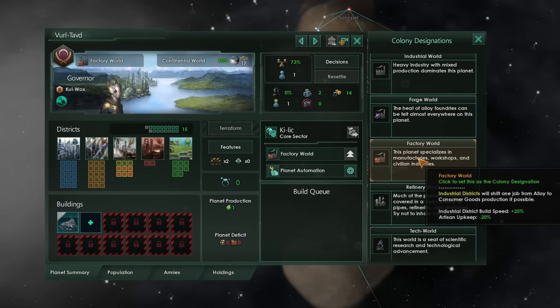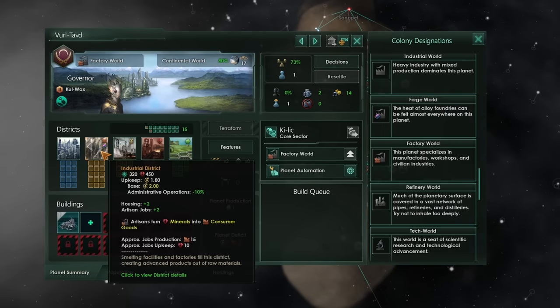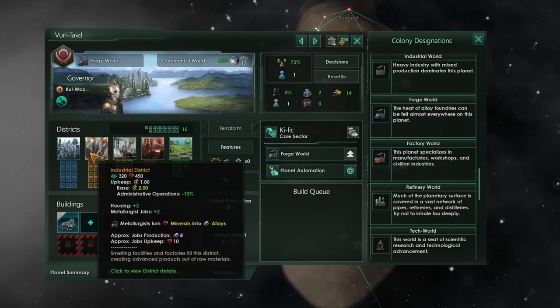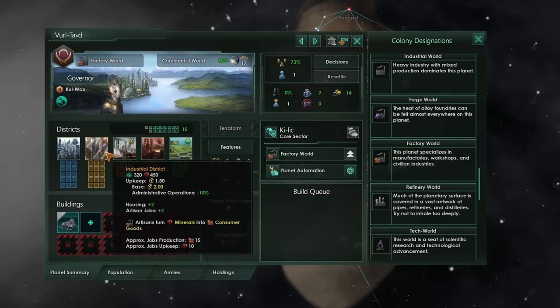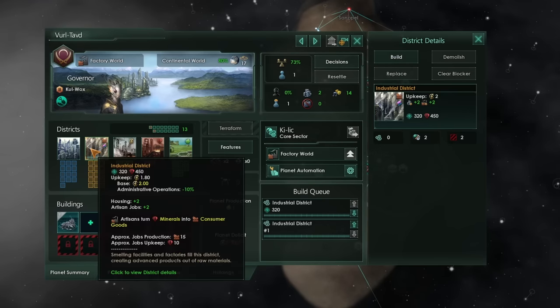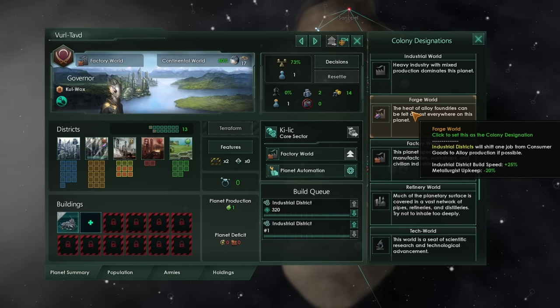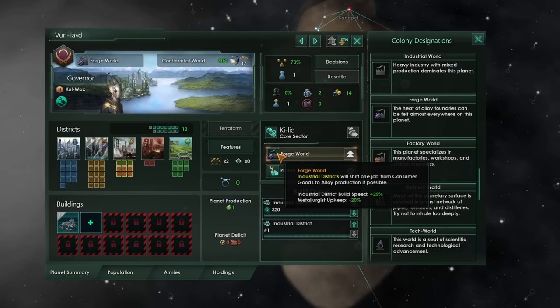Factory world is one of the paired specializations — its twin is forge world and the middle ground is industrial world. It shifts one of each industrial district job from an alloy-producing metallurgist into an artisan, meaning more consumer goods. I can switch over to a forge world and have only metallurgists producing alloys if I want. So I'm going to specialize this as an industrial world, fill it with industrial districts, start as a factory world for consumer goods, then around year 10-15 switch to forge world to pump out alloys and ships.